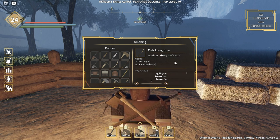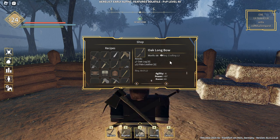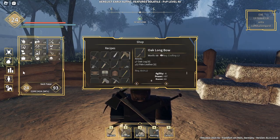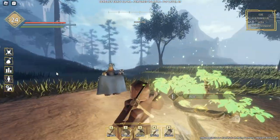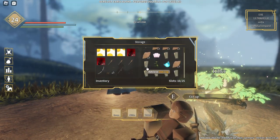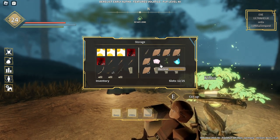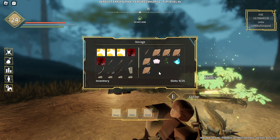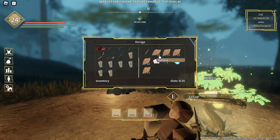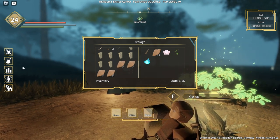Now that you know you need crafting level 12, the only things you need are oak logs and pale leather. Oak logs come from oak trees, and pale leather comes from bandits — I've already made a video about that. I need seven logs total: one, two, three, four, five, six, seven. Conveniently, I have seven in storage. Then I need 12 pale leather: three, six, nine, twelve. Done.